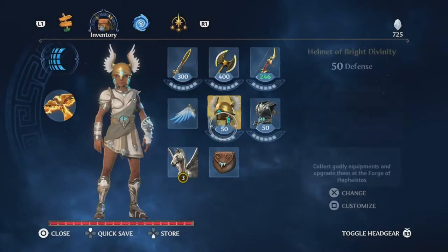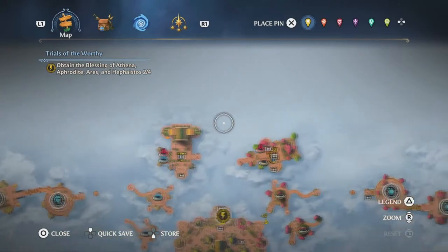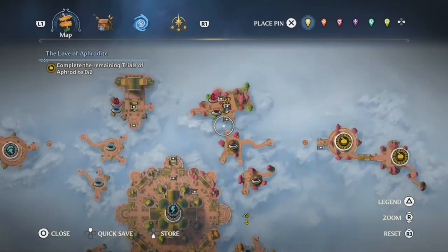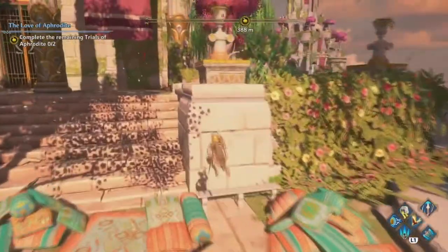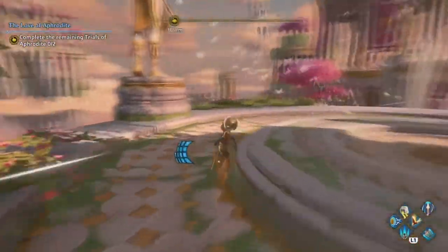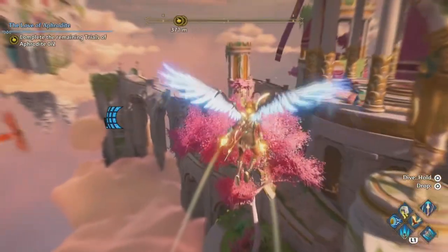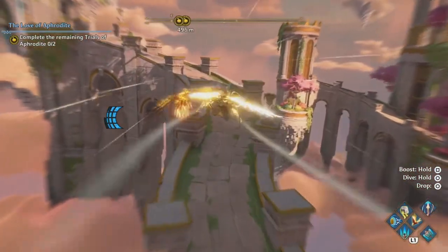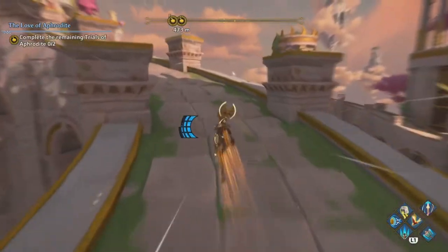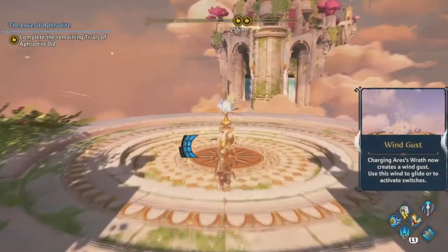I don't know why I go in the air like that. We did Hephaestus and Athena, so now what's left is Aphrodite and Aries. We're gonna do Aphrodite next. I'm trying to remember how I'm supposed to get over there - yeah, okay, this way. I have to use Aries' special wind ability that I've used like twice. We only have two trials for Aphrodite to finish up, compared to the three for Hephaestus.